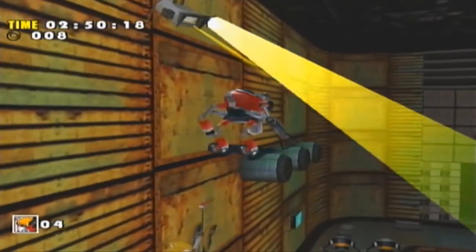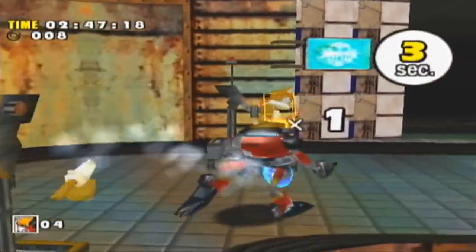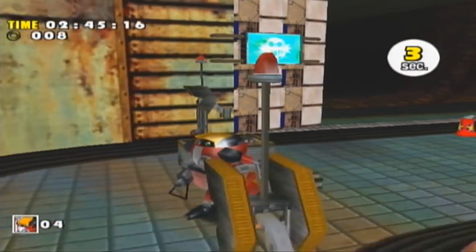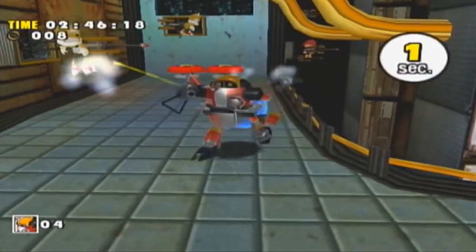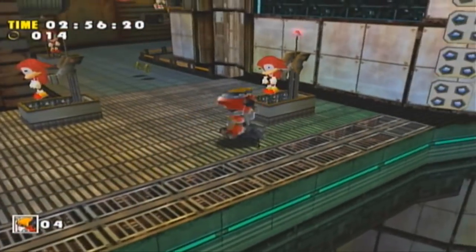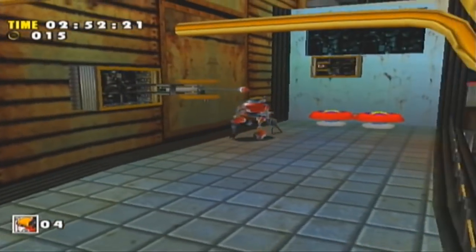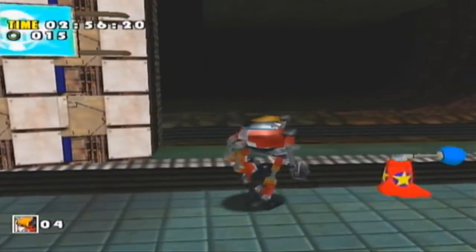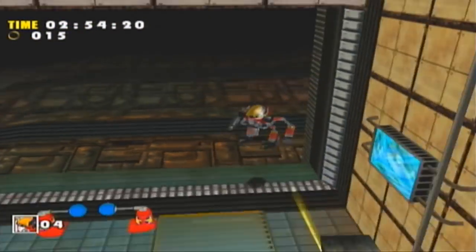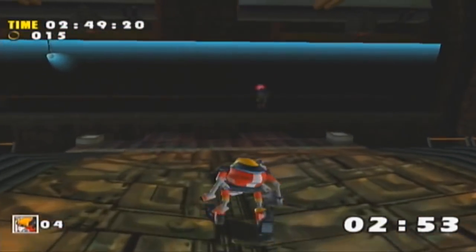The basic idea for this particular stage — I can show off Gamma's mechanic here. Gamma is a mech, and basically how you control him is you lock on targets with your blaster and then if you release the button, you can actually shoot a super powerful shot and hit all the targets at once. Kind of like the Sky Chase missions, in a way. So that's basically how Gamma works.